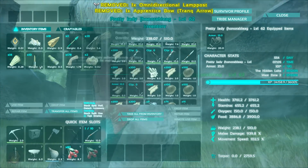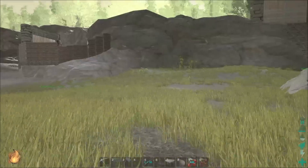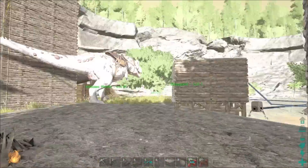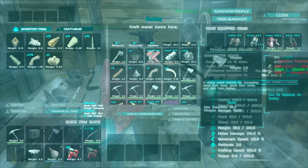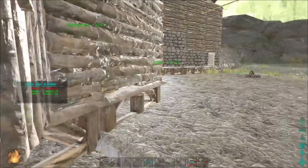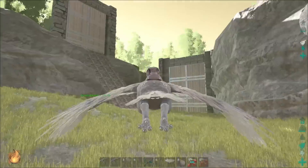Pop a couple things — arrows. Got a pickaxe, carry one more, and we'll use the bird to move across the map. There we go, and we'll go get more metal. I'll probably have to head into the bottom of the ocean at some point using the scuba gear to get pearls, but I will do that after the metal.